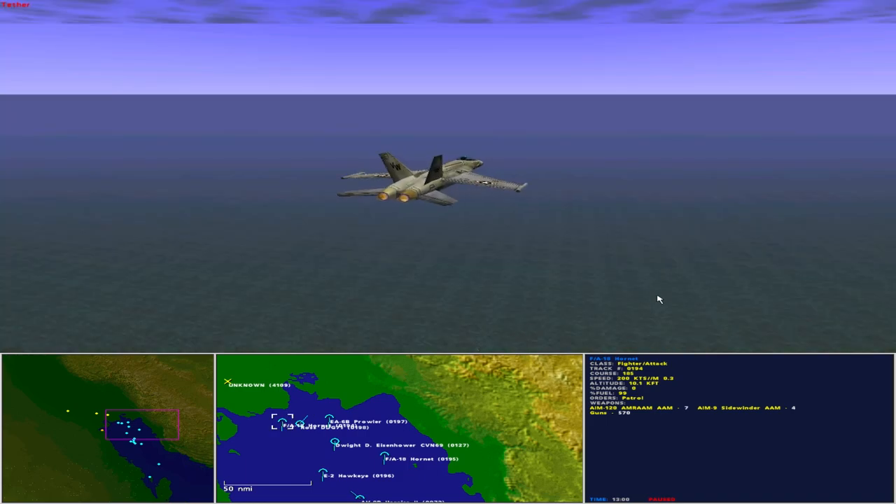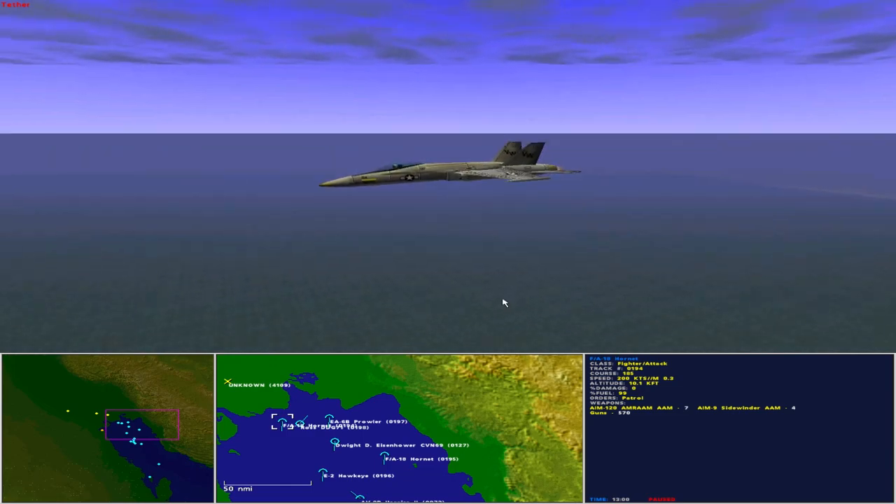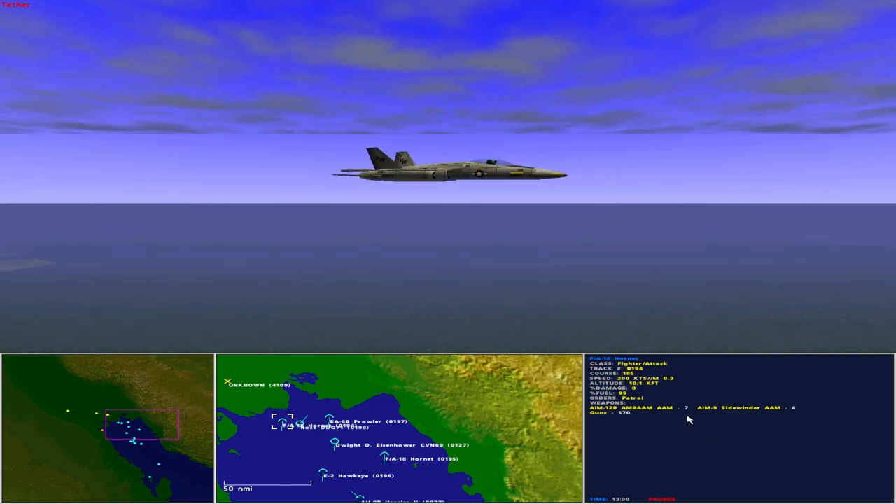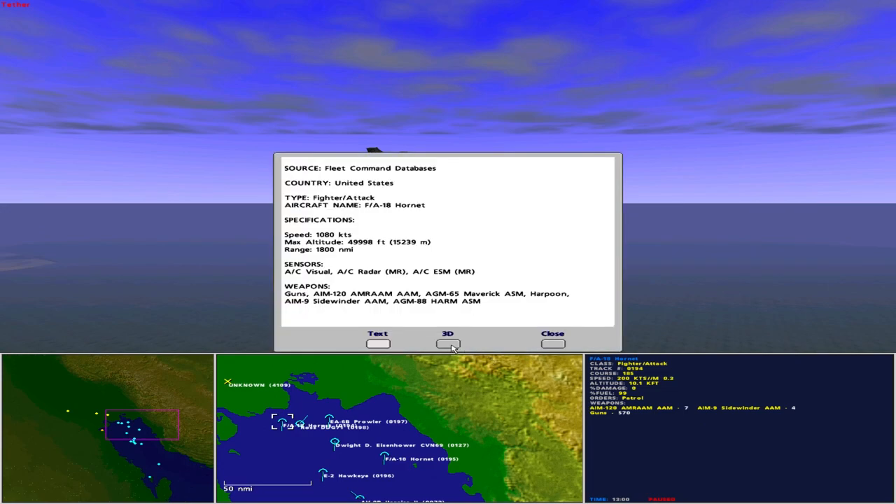Two F/A-18 Hornets are conducting combat air patrols north-west and south-east of the carrier battle group. Operated as a fighter attack aircraft, the F/A-18 Hornet has a maximum speed of 1,080 knots, maximum altitude of 50,000 feet, and range of 1,800 nautical miles. Sensors include aircraft visual, aircraft radar medium range, and aircraft DSM medium range. The Hornets each carry seven AIM-120 AMRAAM air-to-air missiles, four AIM-9 Sidewinder air-to-air missiles, and guns.